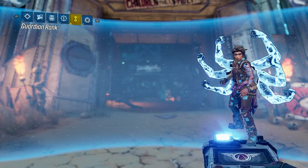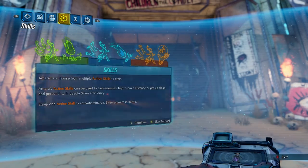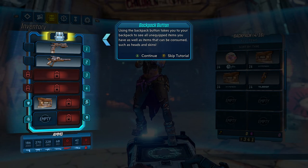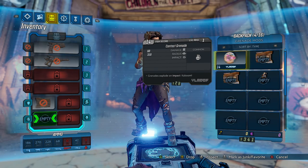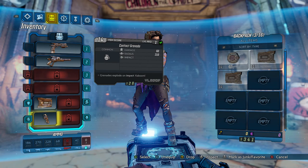So we have to equip the grenade mod — where do we do that? So this is skill points, inventory, and these are our guns. Using the backpack button takes you into your backpack to see all unequipped items you have — such as heads and skins. I did see that you could buy skins. So this is shield, grenade mod — right here. Boom, there we go. Contact grenade — grenade explodes on impact. Self-explanatory.